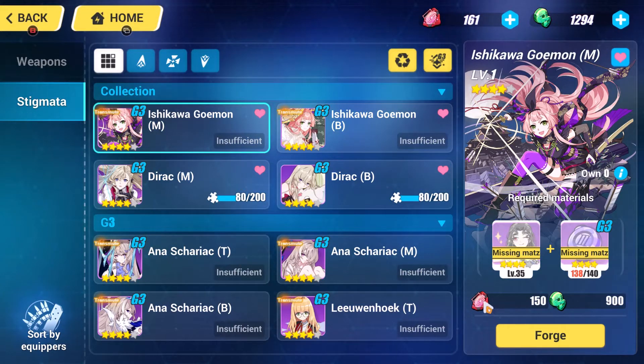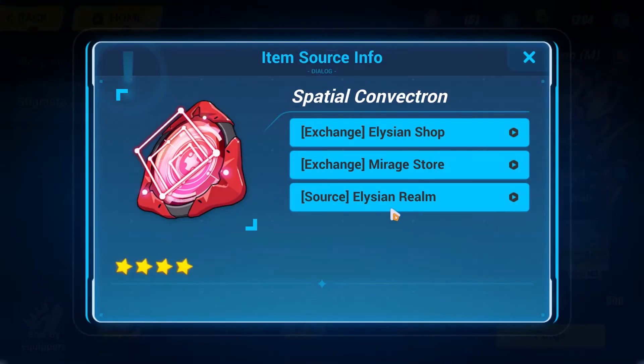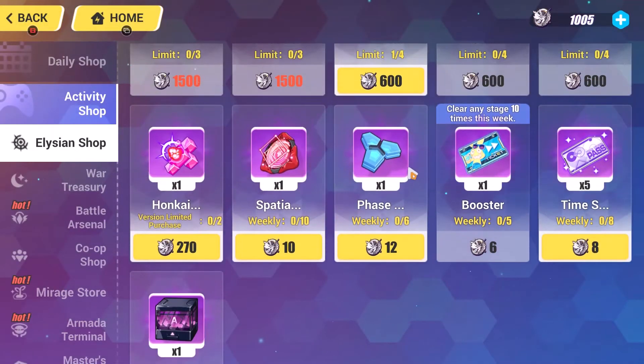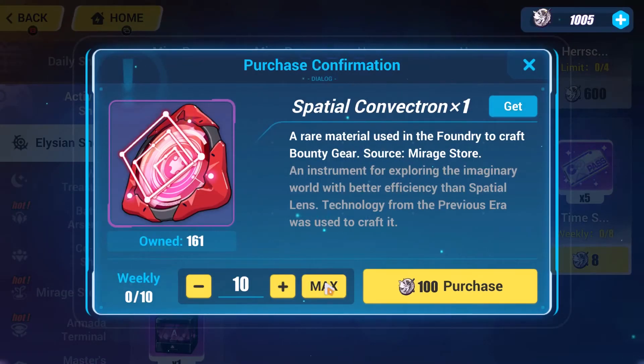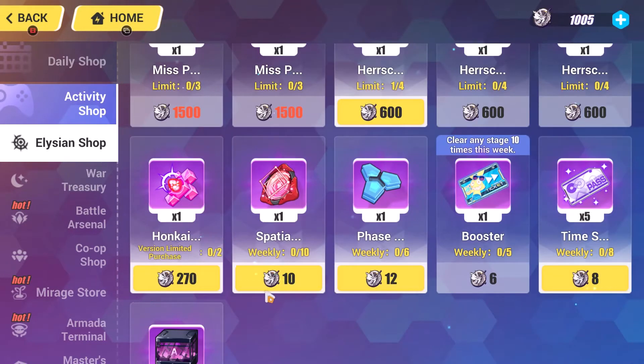The next item, and probably the hardest to get out of all of these, is the Spatial Convectrons. These only drop from a couple of places so they're quite hard to come by. One place is the Elysian Realm — in the Elysian shop you can buy them for 10 Elysian Credits a piece, and you can buy 10 of these a week, so that's probably a good buy.